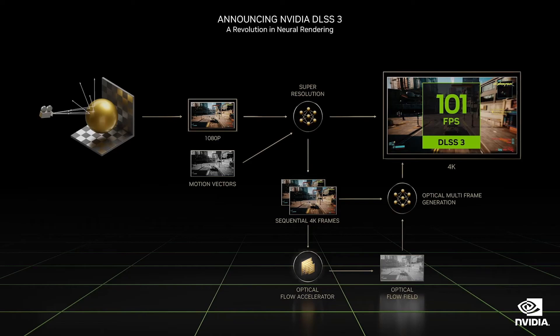The optical flow accelerator provides the neural network with the direction and velocity of pixels from frame to frame. Pairs of frames from the game, along with the geometry and pixel motion vectors, are then fed into a neural network that generates the intermediate frames.